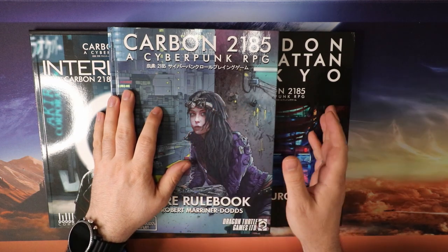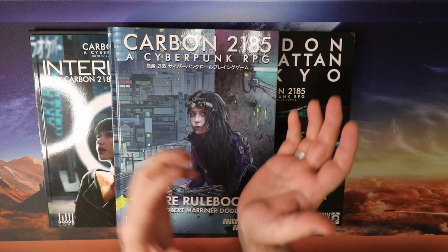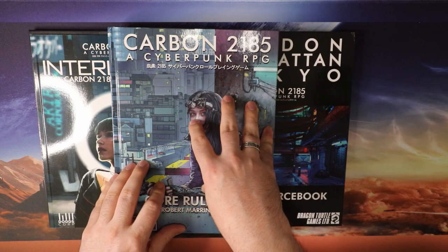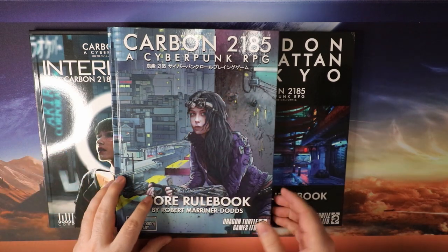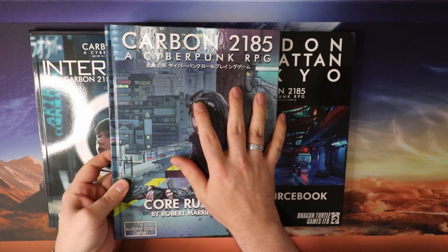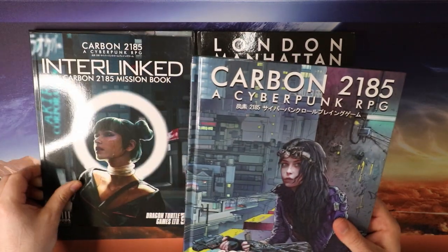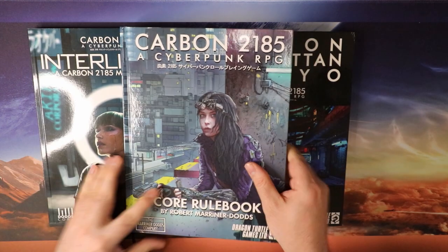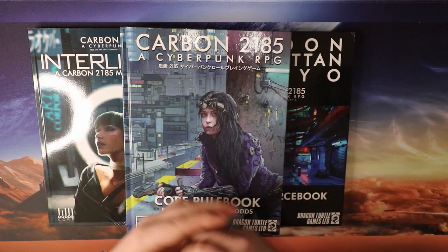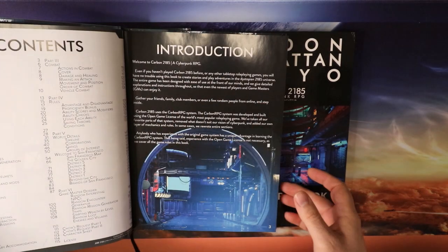Things like advantages and disadvantages, skill rolls, armor class, bonuses — all those sorts of things — just get re-interpreted to work within the particular setting of Carbon 2185, which is basically next century in San Francisco. They put out a successful Kickstarter to get Carbon 2185 together, including a city sourcebook so you can play in other places — London, Manhattan, and Tokyo. They had a mission book come out as well, and most recently just finished a new Kickstarter to expand this world a bit more.